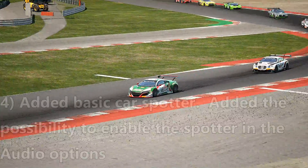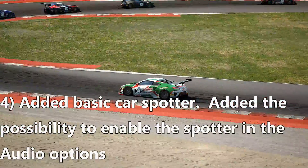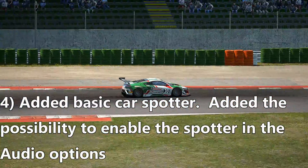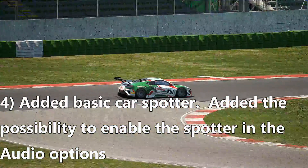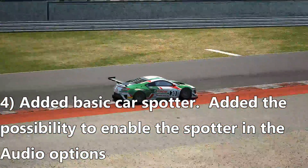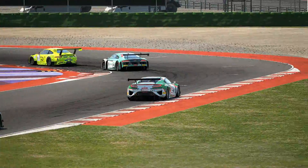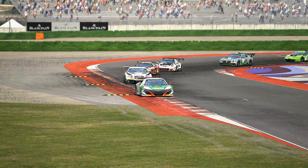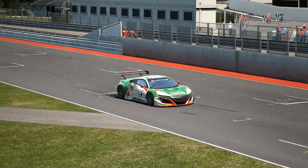Number four: the car spotter. You may notice now when you jump into the game that your spotter — it's the same voice you've heard before telling you to give it all you can and things like that — will now tell you where you are in proximity to the cars around you. It's a fairly basic car spotter at this time, but it is in the works by Kunos.